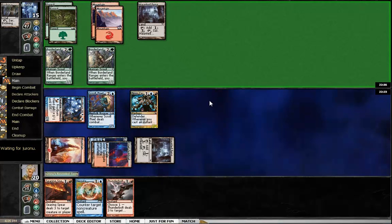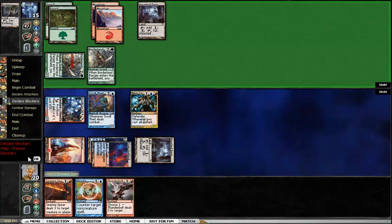Let's see what my opponent's going to do. He plays a Mountain. So far for a red-green deck, he hasn't been very aggressive — not really sure what he's up to. I'm assuming he's not going to attack. He does go in with one creature, but I'm not going to block that — there are too many different combat tricks he could have.